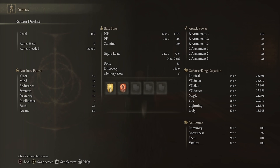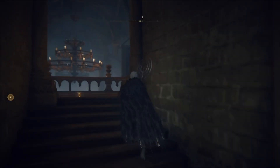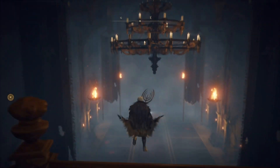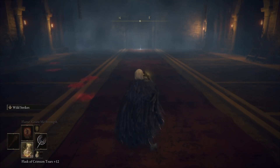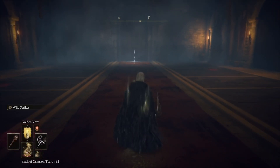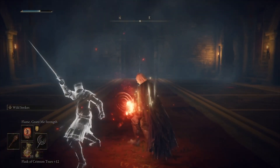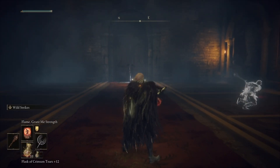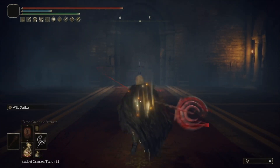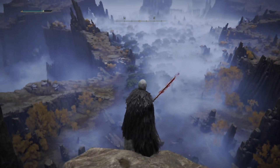Hope you guys enjoyed the stats and description. If you're going to use blood grease, poison grease, or soporific grease, this scales really well and is convenient for your build. For buffs, we drink our physick first, then cast Golden Vow — you can use Blessing's Boon if you want for some extra HP — then Flame Grant Me Strength. After we fill up our FP we use blood grease, and then we have Wild Strikes — you can't change the ash of war but it isn't bad and makes for good buildup and damage.